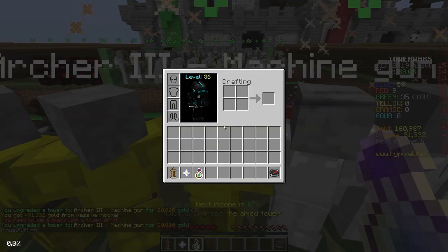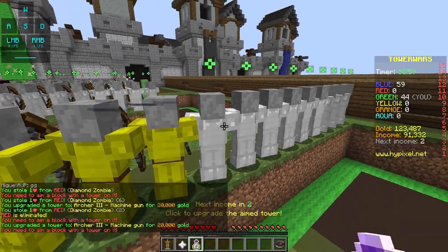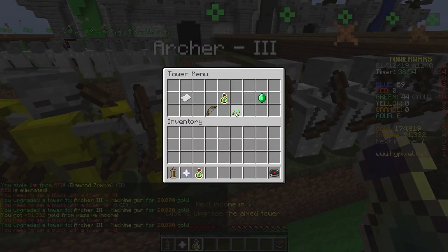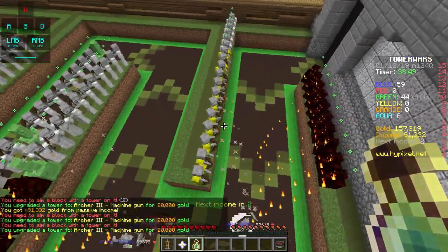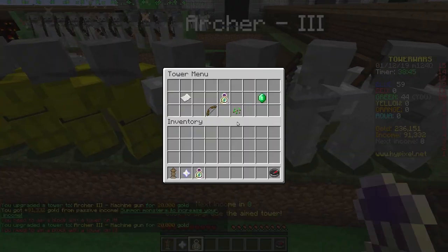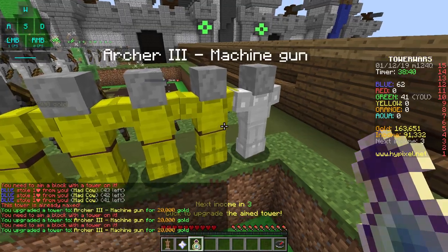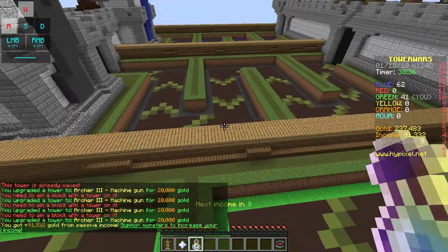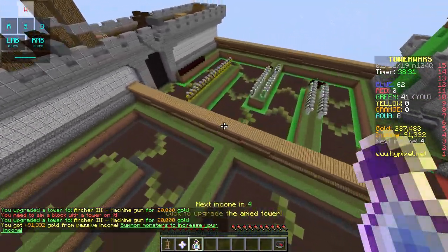I have plenty of money, so no issue at all. That's really going to hurt the cows, I think, if we get them all to machine guns. There we go - we stopped the cows. Okay, nice. Red is gone! All right. I just need my next income. So it's blue versus me.